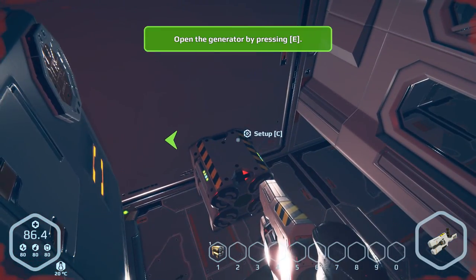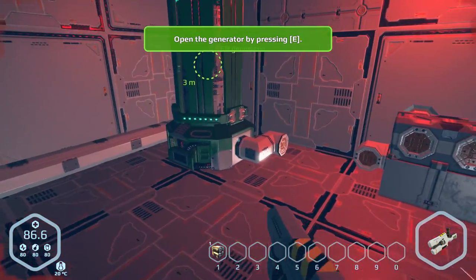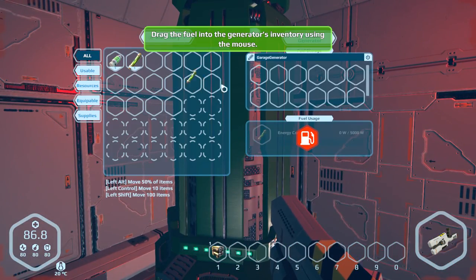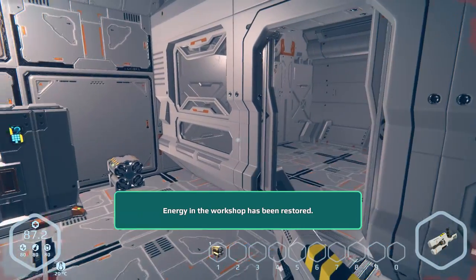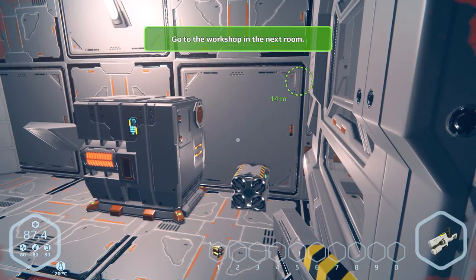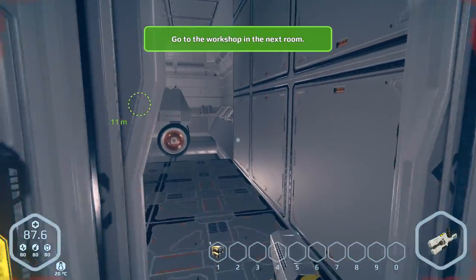So we can open a generator — oh, there it is right there. We'll open that up and put the uranium in there. Energy in the workshop has been restored. Aw yeah. Okay, let's go to the next place.